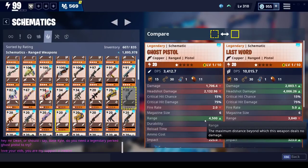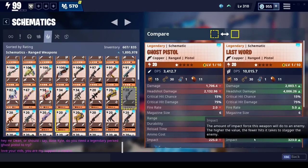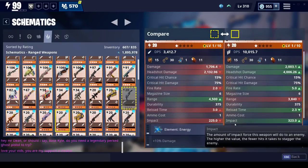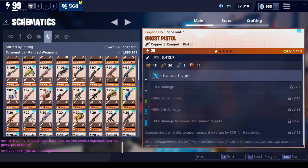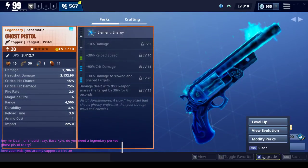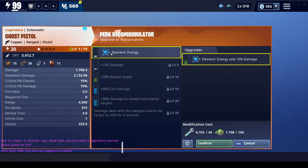Mainly, I might end up using this with defenders, and that becomes an even bigger deal. For impact, both of them are kind of decent. Overall the last word has better stats on it. This one is using heavy bullets, which unfortunately is the same thing that my obliterators use, which means I'm not sure if I'll be having too many of those. But let's go see what we got for the perks, because this is what makes a big difference.